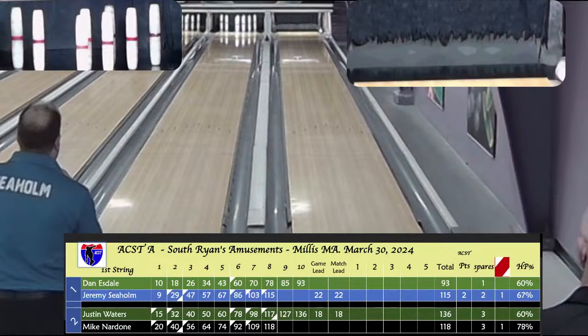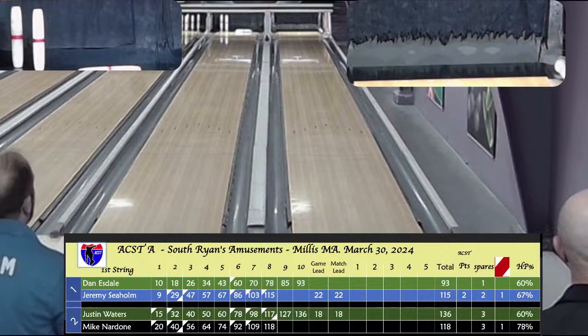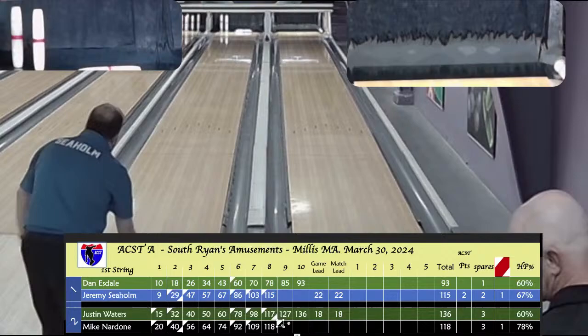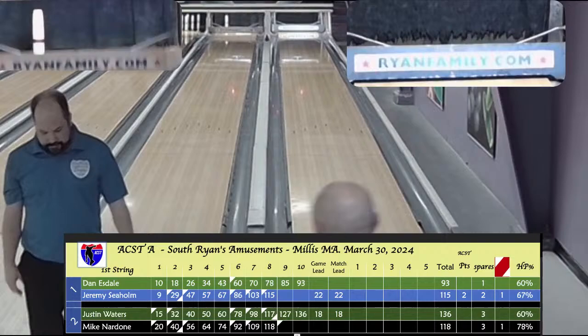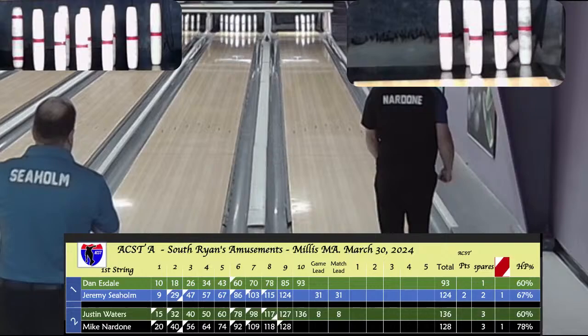Waters tries to spare the spread eagle leave and puts a good bid on it but leaves the 4 and 7. Just the 7 goes — at 124 after 9. Nardone's at 128 plus a ball. With a decent fill he ought to win this game. That's a 5-fill, puts him at 138 — he's won the game.